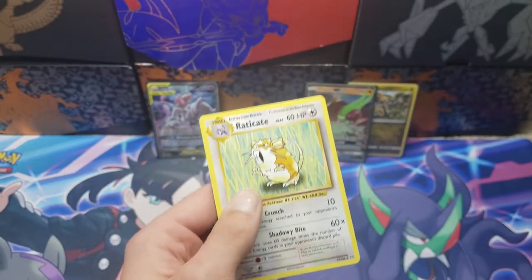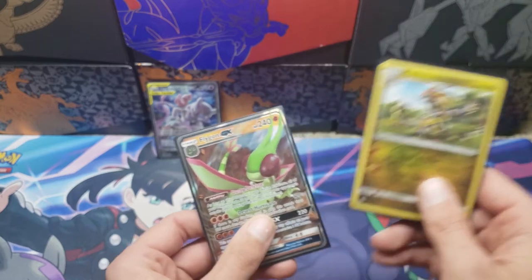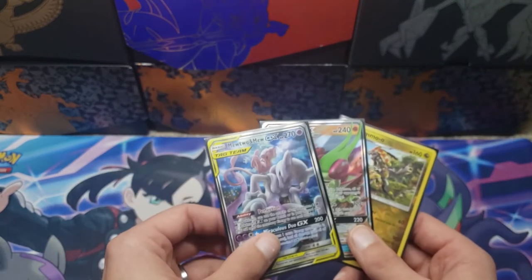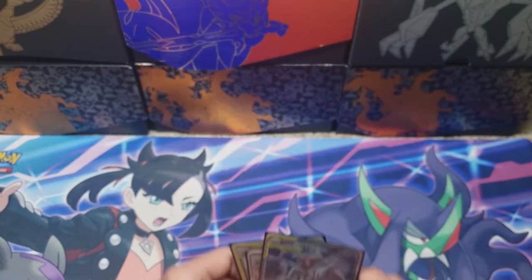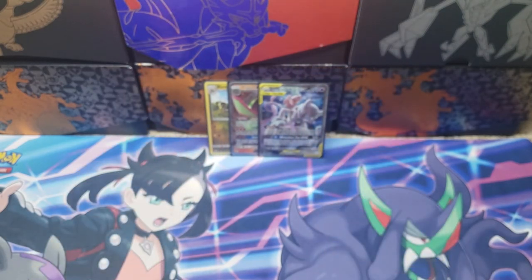So that was kind of a bust overall, but we did get the Flygon GX, we got the Comoe reverse rare, and we do have that full art Mew and Mewtwo GX tag team card as the promo — so not bad overall. I hope you enjoyed today's video. If you did, please be sure to like and subscribe, and until next time, thanks!